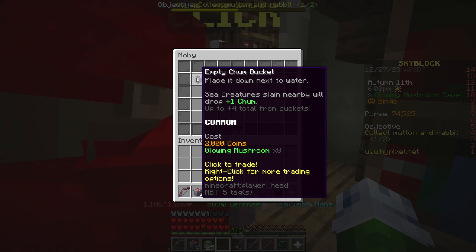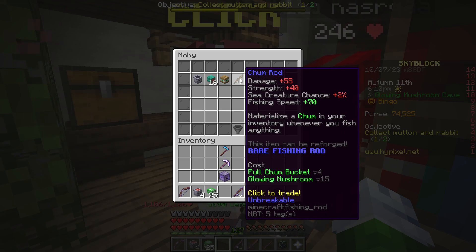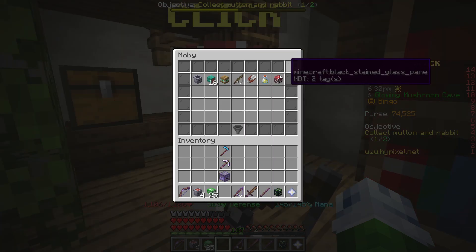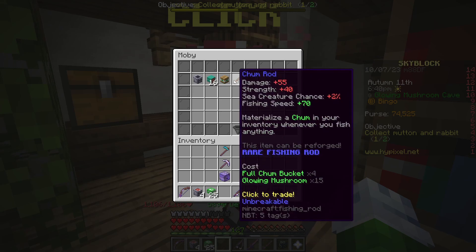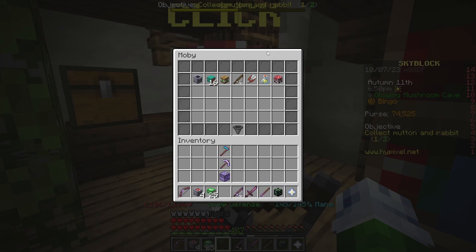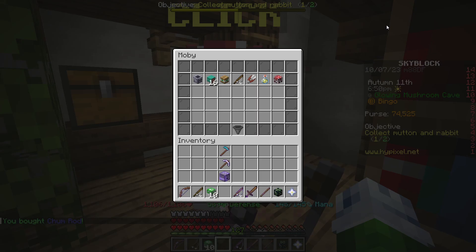Let's find five chum buckets — I might try to do that one. I might come in here and grab some empty chum buckets because I do need an extra one, so we're going to grab one for later. Right now I want to get the chum rod. What the chum rod does is materialize chum in your inventory whenever you fish anything — so anytime we fish up anything at all, not just sea creatures, it's going to give us chum. That's going to let us get some of the stuff in here easier. I'm thinking maybe trade this on to my main profile.